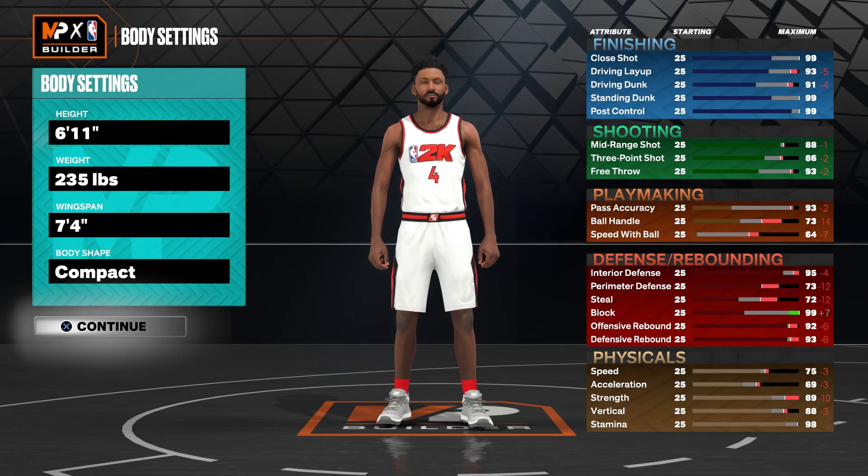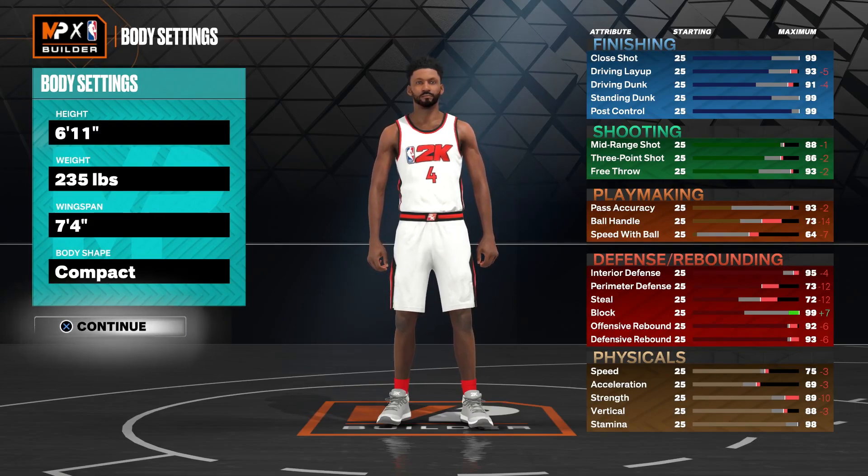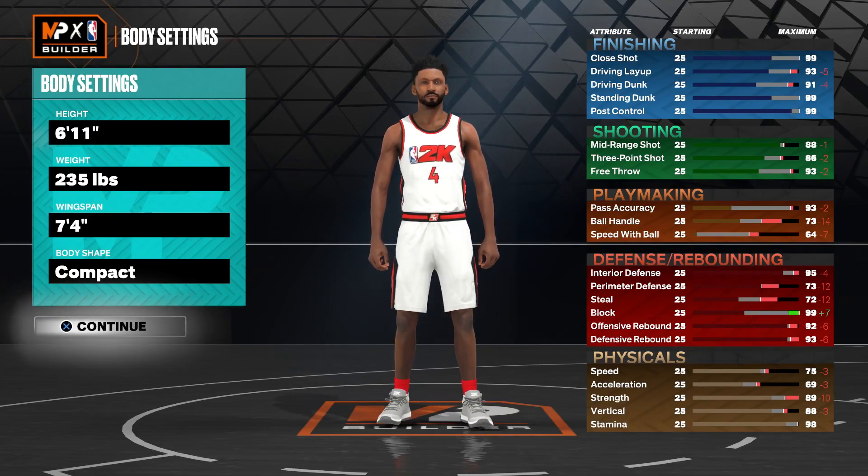His badge count is as follows: he has gold bully, silver drop stepper with bronze aerial wizard and post spin technician. He has gold claymore and silver catch and shoot with bronze post playmaker and vice grips. He also has gold box out beast with silver brick wall, pogo stick, rebound chaser, and workhorse.